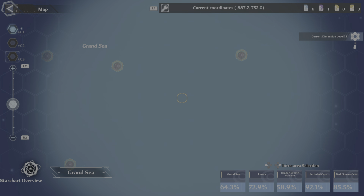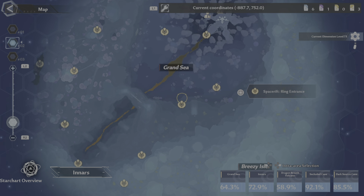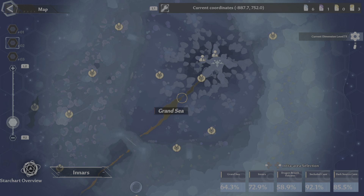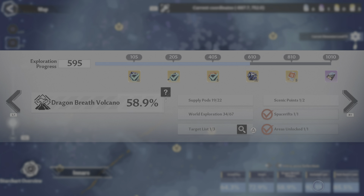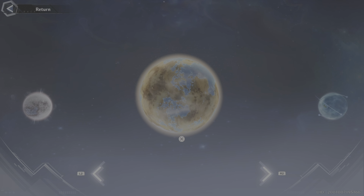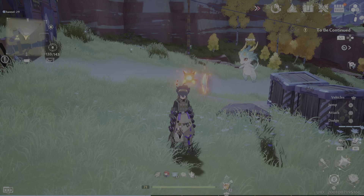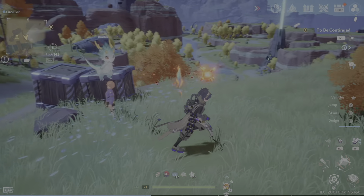Inners also has six red nucleus in total. You have to go hunting for them, but they are located in the Grand Sea and a few other places within Inners. It takes a little bit of exploring, but you can get your red nucleus for free.